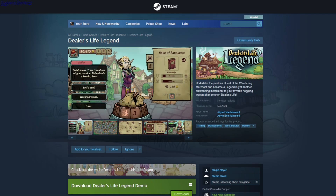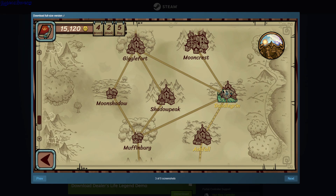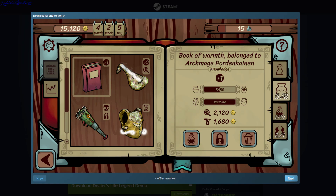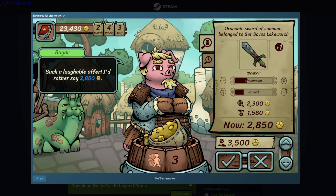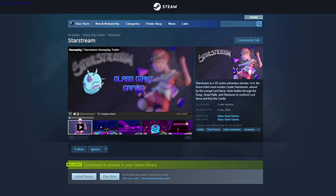Dealer's Life Legend. So you play as a dealer and there are sellers and buyers. You have to buy stuff cheap and sell them expensive. In this town there's an auction where you can also buy items, and there are boxes where you get random items. It's all about getting lots of gold. So this is a demo.